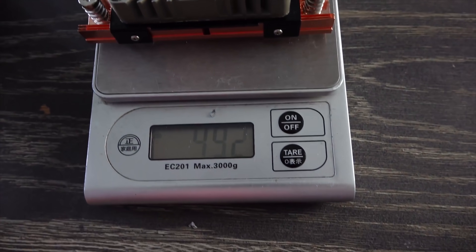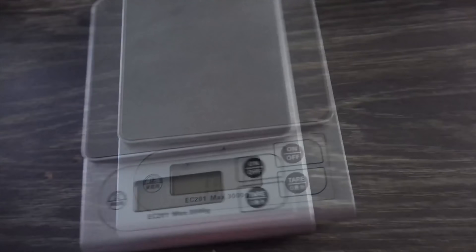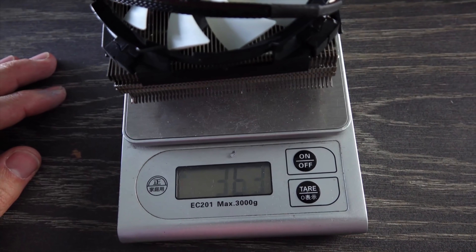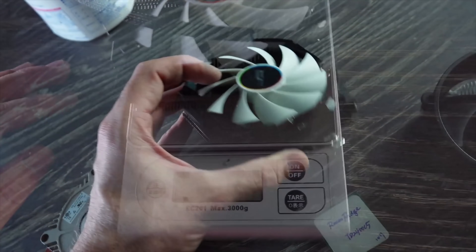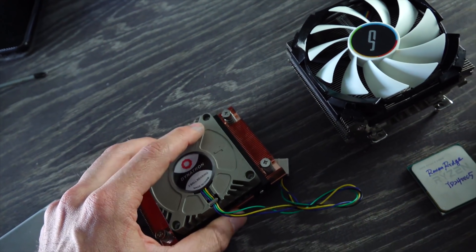Essentially, this cooler weighs in at 500 grams — so it's very heavy, feels of really good quality, and it's actually 130 grams heavier than the Cryorig C7, which comes in around 360 to 370 grams. This cooler here comes in at 37 US, so it's not breaking the bank.